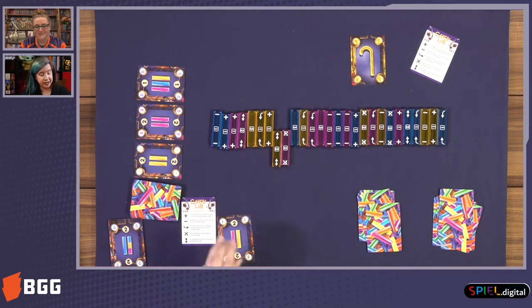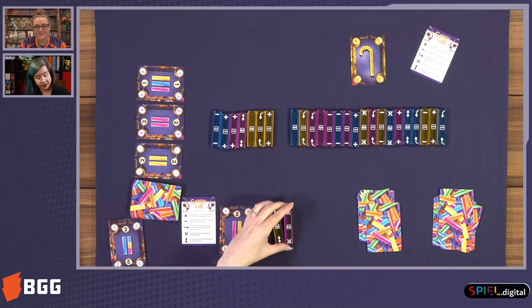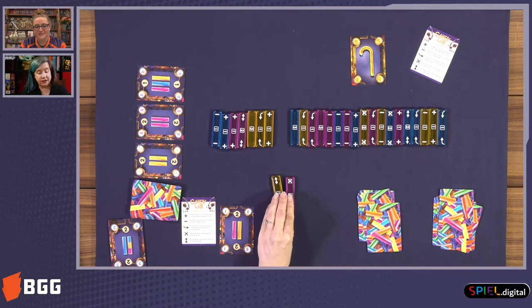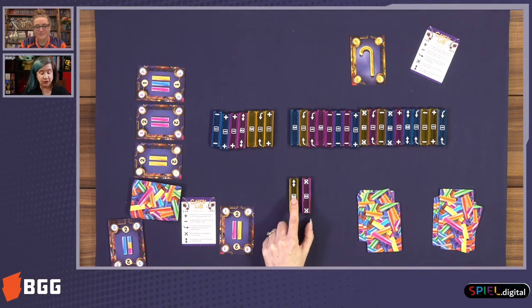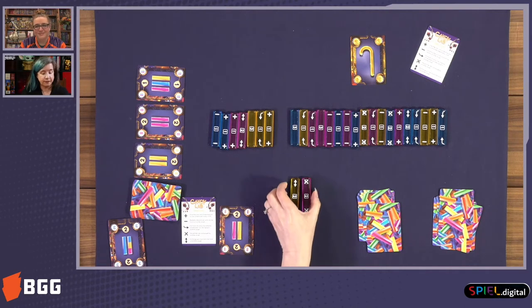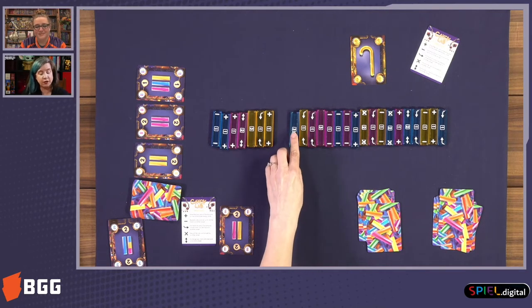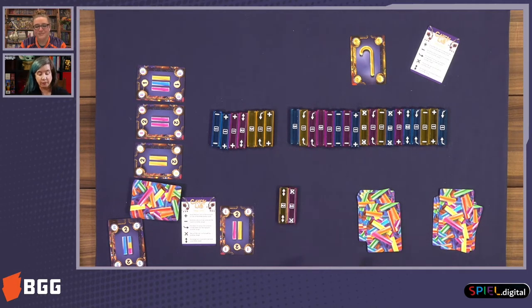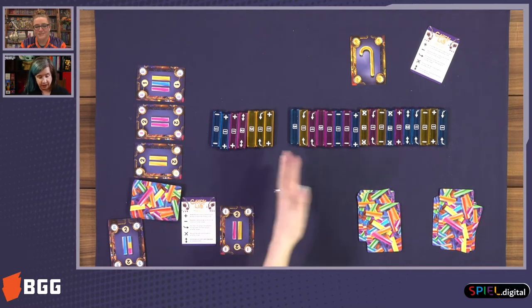When I do that, I save this card because that's two points for that. I put these two candies in front of me, and right now if the game were to end, I would have six points — two points for this candy bar, two points for this bar, and two points for my contract. The candy bars go up to three points, as well as the contracts go up to three points. Some of them are one point and two points.